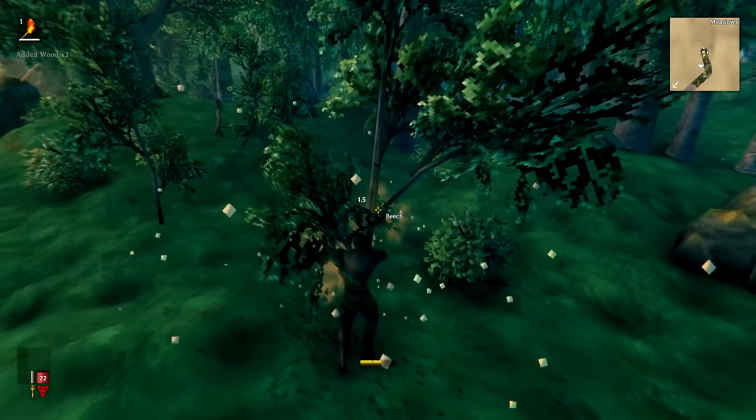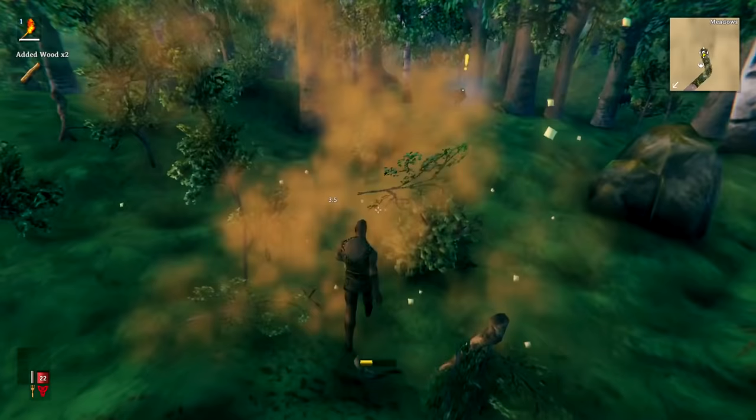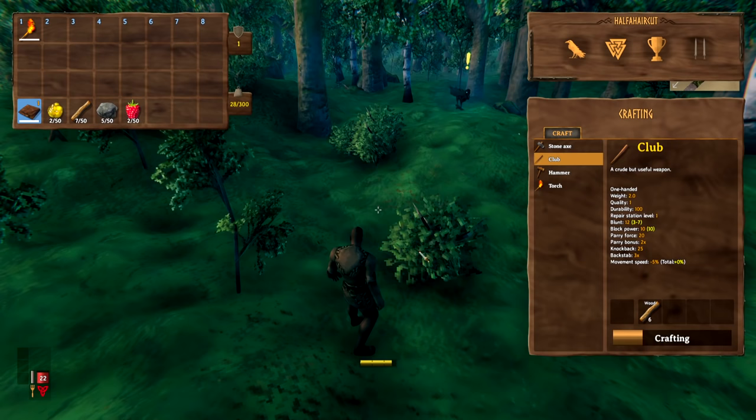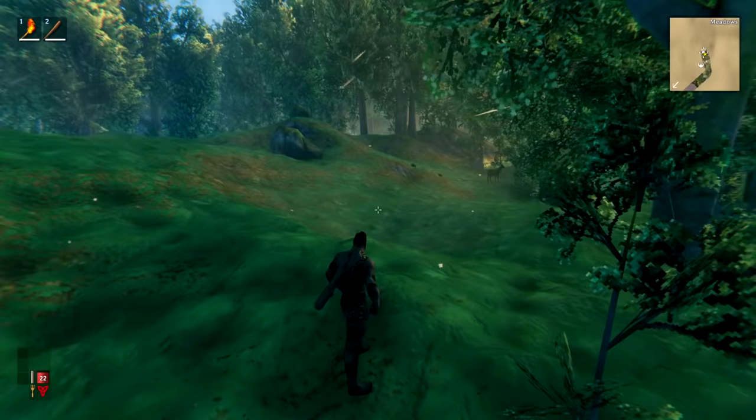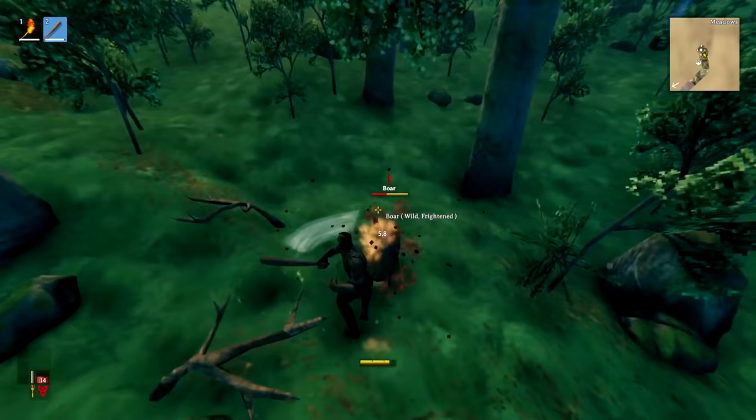If you've got a lot of animals near your spawn point, it can be worth punching down some trees if there are deer and boar around. These are really useful to kill early game. Do that until you have six or more wood, then craft yourself a club. This means you'll be able to kill boar, deer, and greylings much more easily. You can equip the club by pressing number two or right-clicking it.